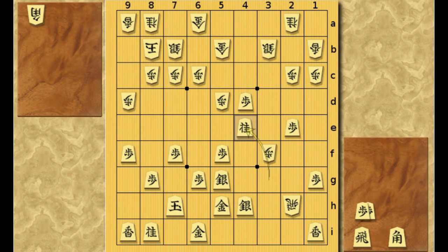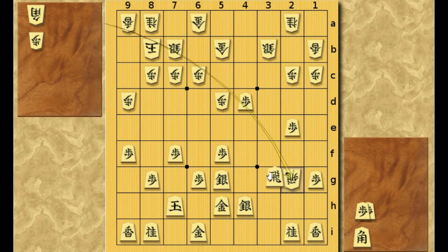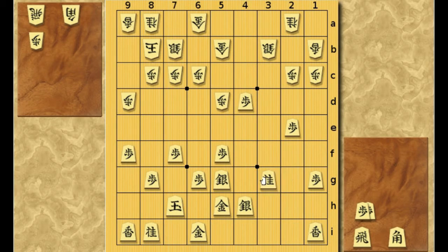Stronger players might have a question here: why not drop the Rook to 2G? Because in this case, if the Knight escapes after the pawn drop, this pawn promotion is powerful. But actually, if White drops it to 2G, Black has this good counterattack — dropping a Rook to 3G, forking the Rook and the silver. So White will have to take it, and the Knight can develop to 3G. It's an even worse position for White.